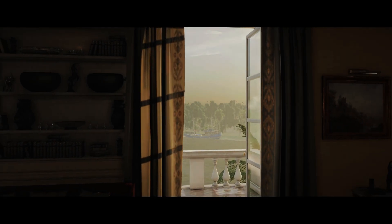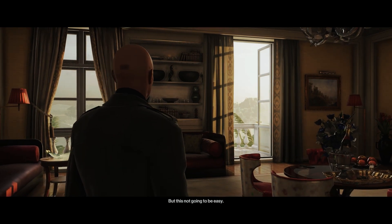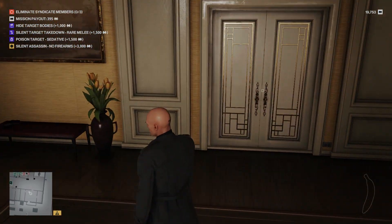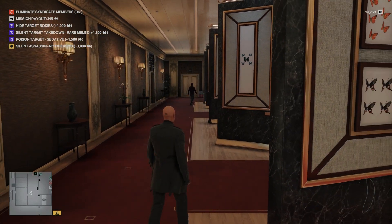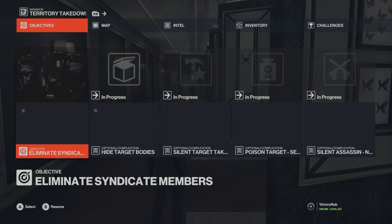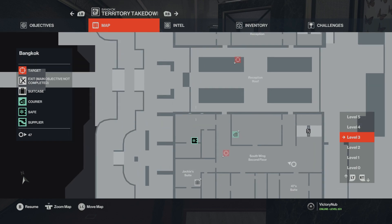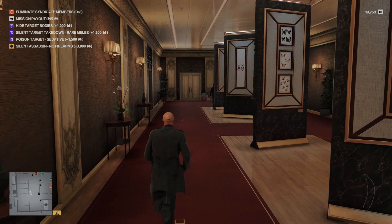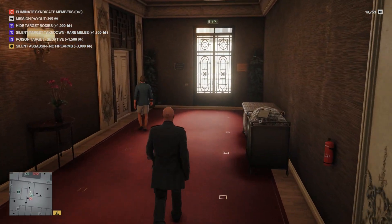Welcome to Bangkok. The syndicate is currently operating in the area — find them and eliminate. This is not going to be easy; previous actions have put them on high alert so you need to be tactical. We have a safe on this floor in a room that's closed off, though there's a chance we can get to it from a window outside.